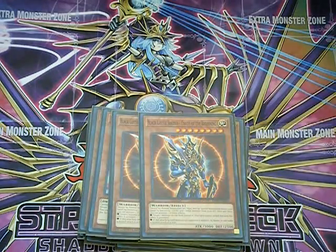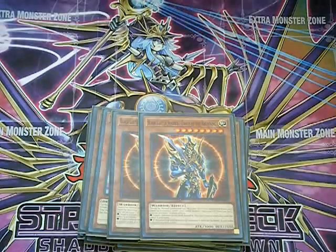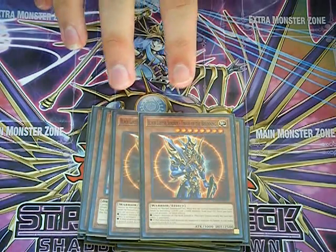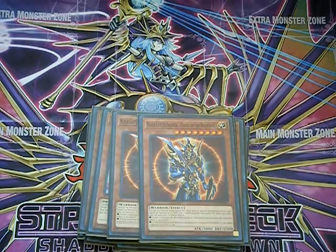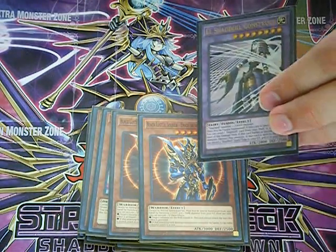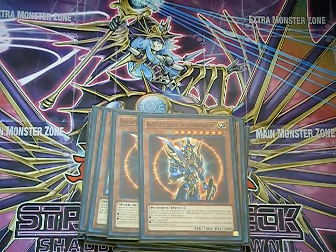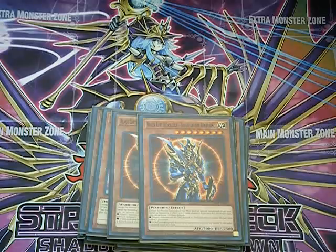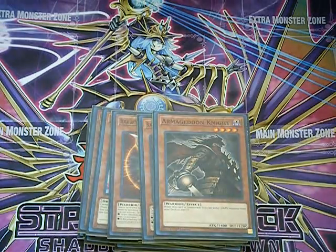Two copies of BLS. I'm thinking about bumping that up to three, but the thing is you don't really use it for its summon — you use it for the fact that it's a light monster, so you can summon into your El Shadal Construct, which I'll get into later. You can also use its banish effect if you manage to take advantage of it, but for the most part you're using it for being a light monster. Next I'm running one copy of the Armageddon Knight, for obvious reasons.